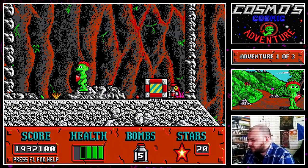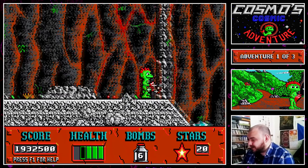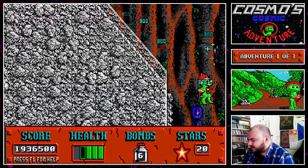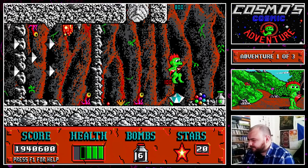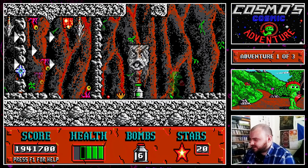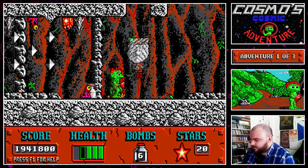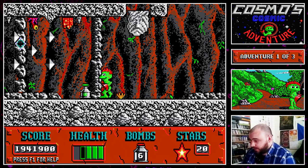I wonder what that red box is. Apparently there's a slug in it. Why are they keeping a slug in a box? It's too slow to blow up. You can quite easily avoid these things though - you just wait for them to go back up.